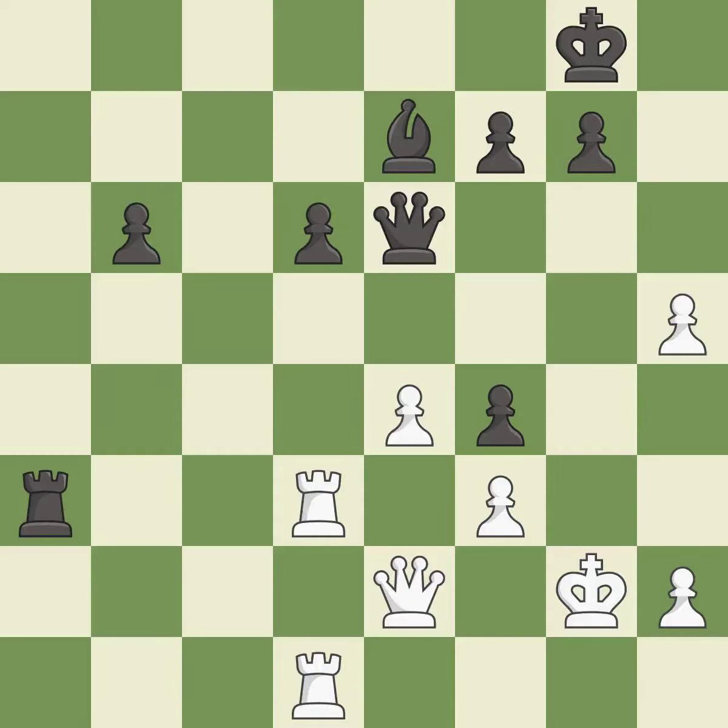This pins a queen to the king. This threatens to force eventual checkmate — it is excellent. This deters an assault on a weak queen — it is ideal. This misses a chance to make a pawn-winning threat — it is incorrect. This permits the opponent to pin a queen to the king — it is an inaccuracy.